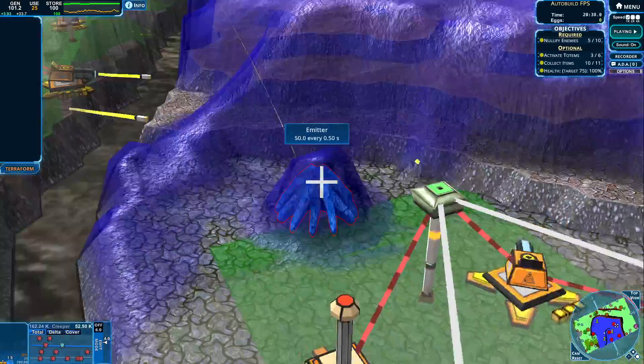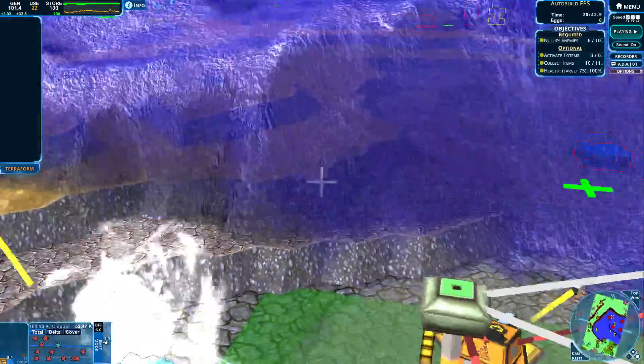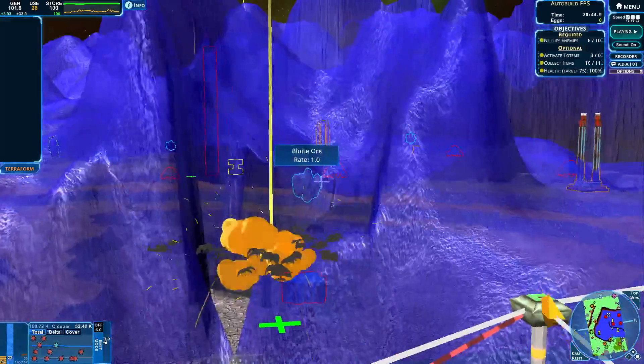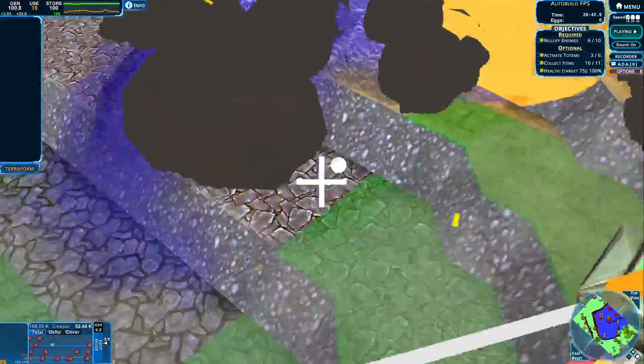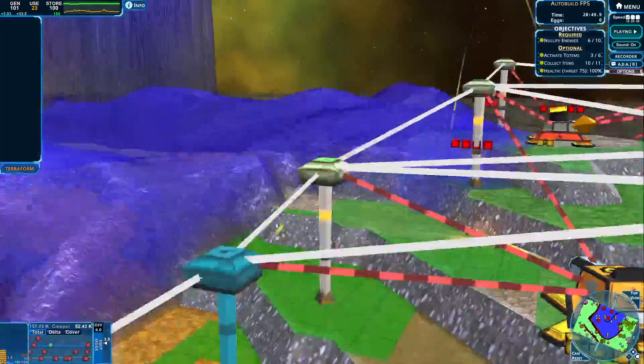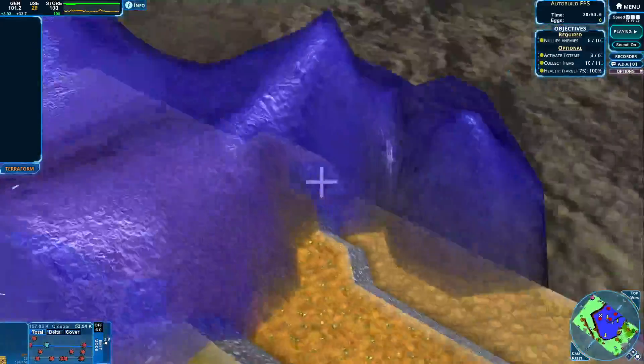Too much creeper — let's get this one down once again. Here comes our emitter, our nullifier is aiming. Here comes that wave from that stash — let's clear this one up. Can we get going over here please?